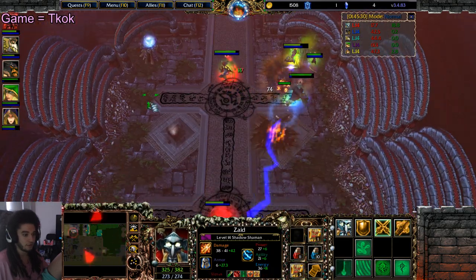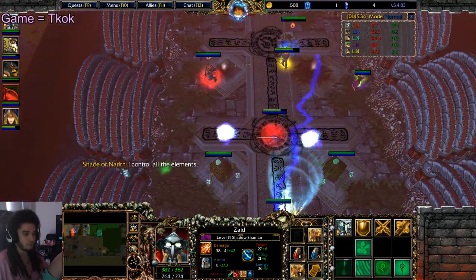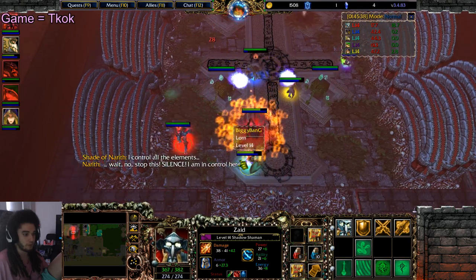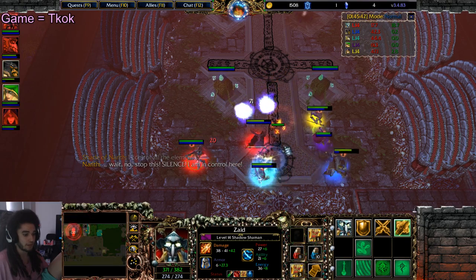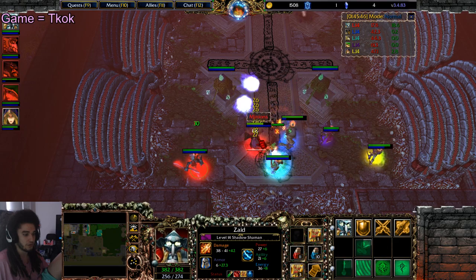Careful of the laser — move around. We're going down to the bottom. Purple, come drop healing wards in the middle please. Move away from those orbs. You don't want to tank him — I guess you can try to tank him, but nobody else should get hit by them.